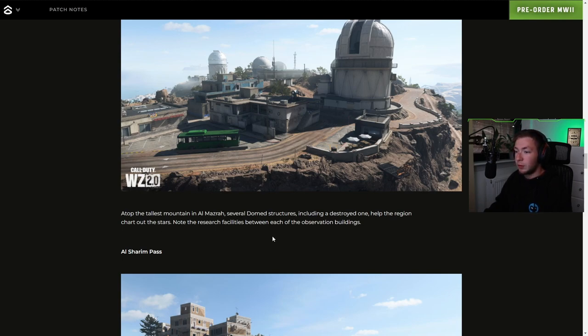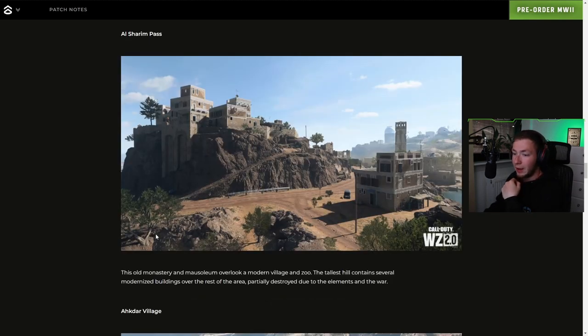Note the research facilities between each of the observation buildings. We can clearly see this is on top of — probably the highest peak of the map here. And Sharim Pass — this old monastery and mausoleum overlook a modern village and zoo. The tallest hill contains several modernized buildings over the rest of the area, partially destroyed by the elements of war.